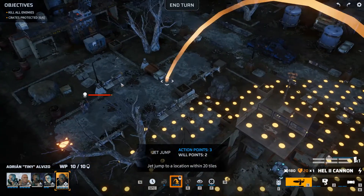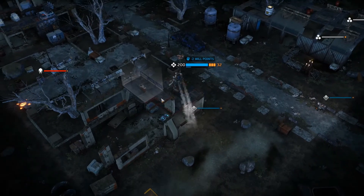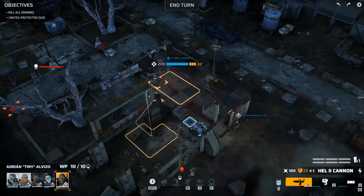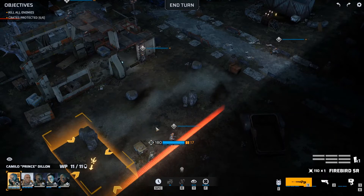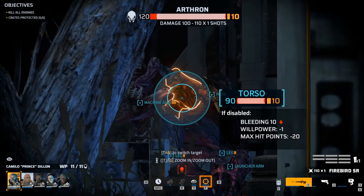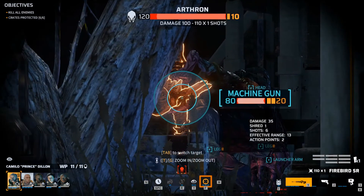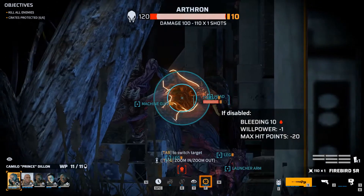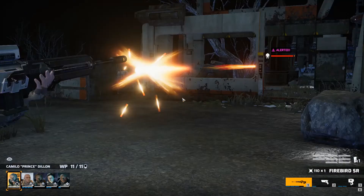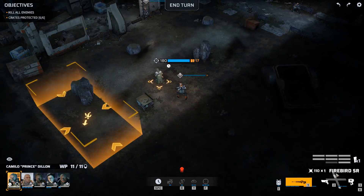I think there might be more enemies around here, so I'm going to push my heavy up there so we can see everything in that area. Nothing around — of course not. He's got a machine gun by his side but it shouldn't be a problem if I get him completely disabled.